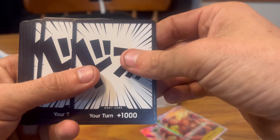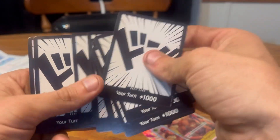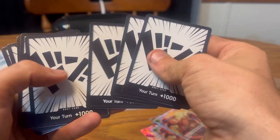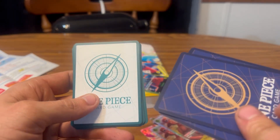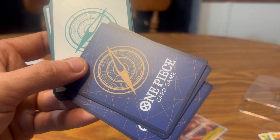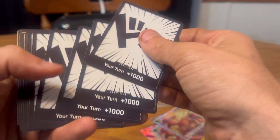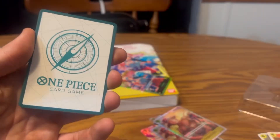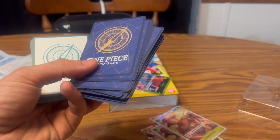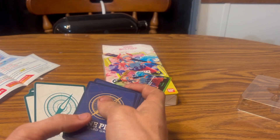Your turn — plus a thousand DON cards. How many is that? One, two, three, four, five, six, seven, eight, nine, ten of them. The back of the character cards and event cards are all the same, but then it changes again for the DON cards, which are all plus a thousand for your turn. So there are three different card styles in this deck.